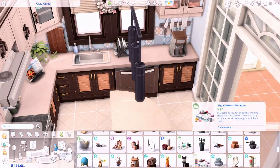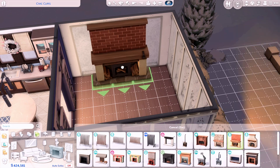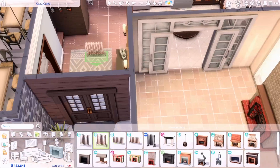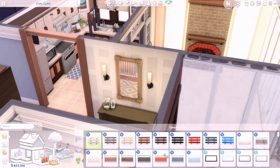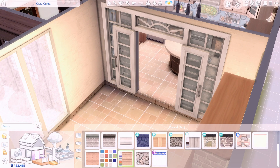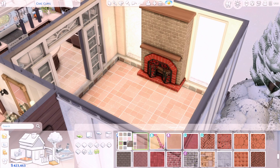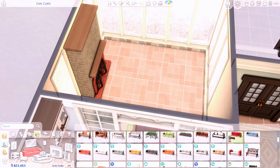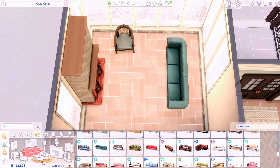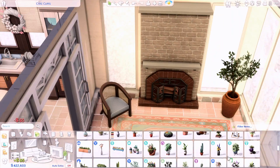Moving on to the glass room — originally I wasn't sure what to make of it. I was thinking a library, but because it had so many windows I didn't want to cover them, so I opted for a greenhouse. I pretty much filled the room with plants, added a TV above the fireplace, a couch, a chair, a bookshelf, and an art easel. I'm really pleased with how this room came out — it's just really cozy. I imagine in real life having a room like this surrounded by windows, watching the snow fall with a fireplace, a good book, and a cup of coffee.